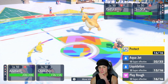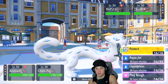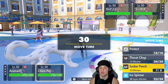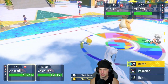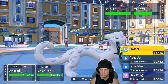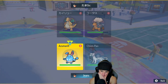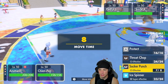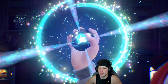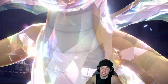Dragonite comes out here — E-Speed is terrifying, we do not like that. Do I Terastallize into Fairy? I think I just Play Rough. Actually, I think Terastallizing is correct here — but I'm going to Protect the Azumarill and Ice Spinner into Dragonite. Even though I think Dragonite is going to Terastallize, we're holding off on Terastallization hoping the E-Speed goes into the Azumarill slot. We just need to get rid of Multiscale.